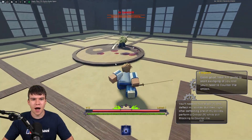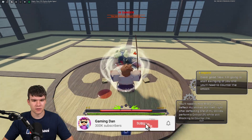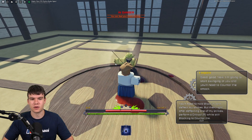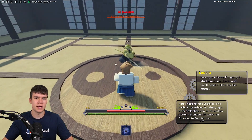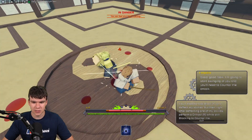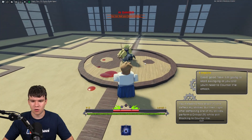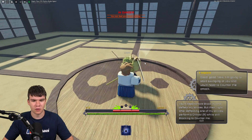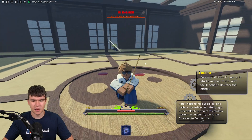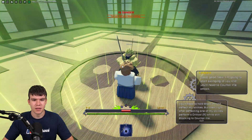Never mind — I'm somehow not getting this right. Let's try again. I'm apparently being absolutely bad right now. Maybe we need to wait until they stop attacking, then block and perform an R. The instruction says to block and deflect strikes, then right after deflecting one, perform a critical R while still blocking to counter. Maybe we need to hold R as well — honestly I'm being absolutely destroyed and have no idea how to get past this tutorial.